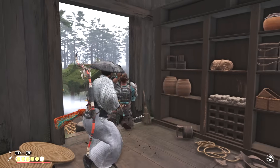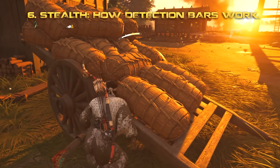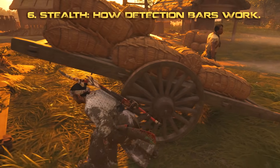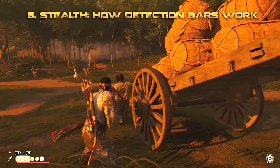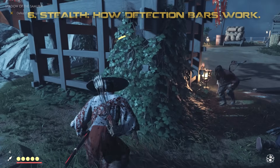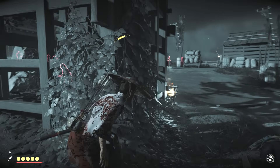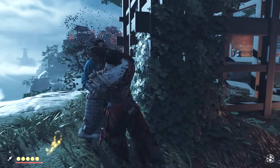Let's focus on stealth and how the detection bars actually work. In most games, once the detection meter fills, your enemy has spotted you. Not in Ghost of Tsushima. When the white bar fills up, they're curious and will start looking for you. Only when the yellow bar fills up and turns red have they actually spotted you. You can use that time to run into cover, take one out with an arrow, or circle around the camp — the detection meter must be fully filled with yellow before you are technically spotted.